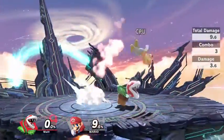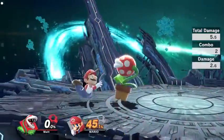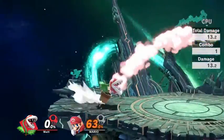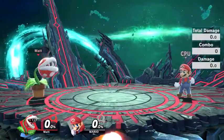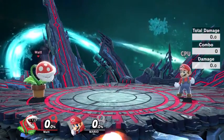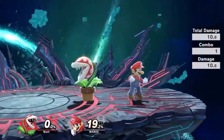So that's down throw, forward throw, up throw, and that just leaves back throw, which is nothing really special — you're just going to be using this to force people off stage. Now on to the most important part of Piranha Plant: what makes the plant the plant is its specials. These are what make Piranha Plant so unorthodox and are the key to playing the plant correctly.